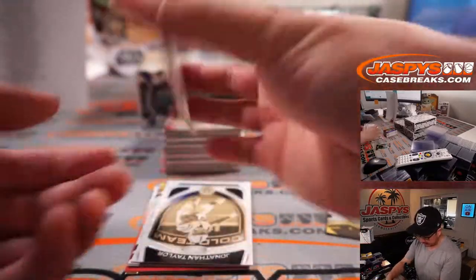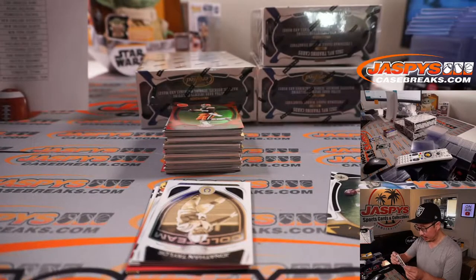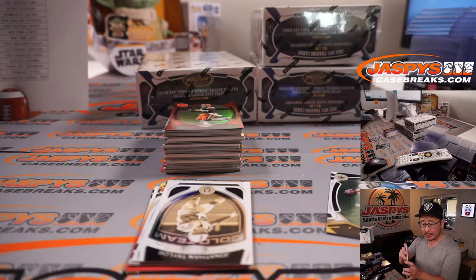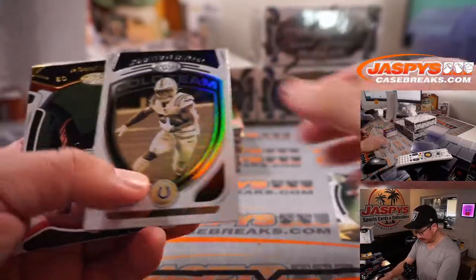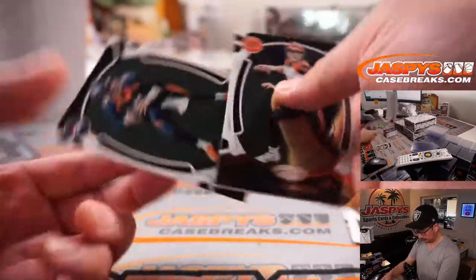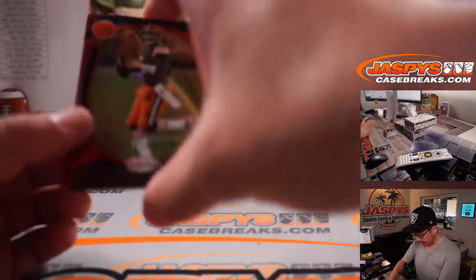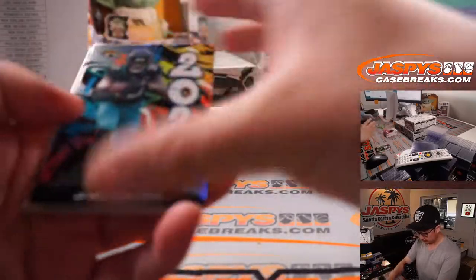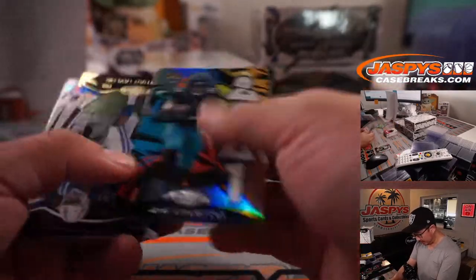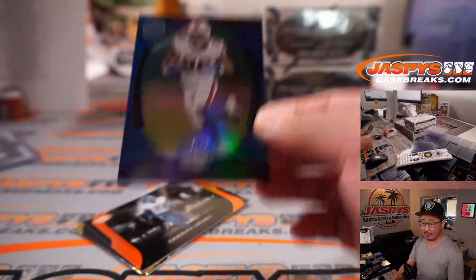Taysom Hill leads things off, and our first hit is Tyron Smith, 145 out of 249 for the Cowboys — that's going to be for Dennis. Nice, clean, familiar certified design. It's Baker Mayfield to 99. I like this insert here as well. There's 12 out of 75, Devin Singletary for the Buffalo Bills — Brian with the Bills.